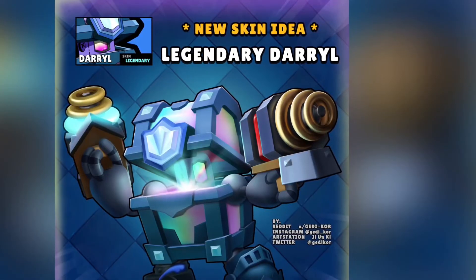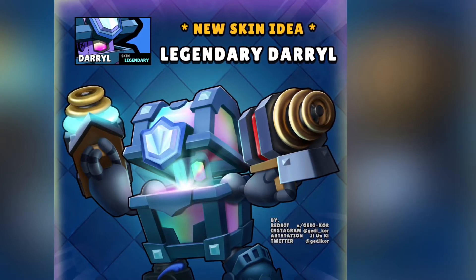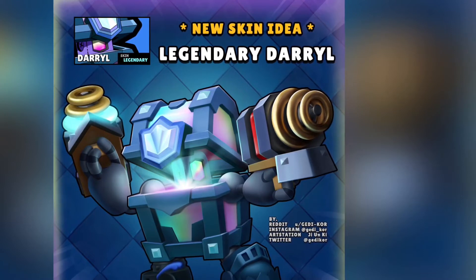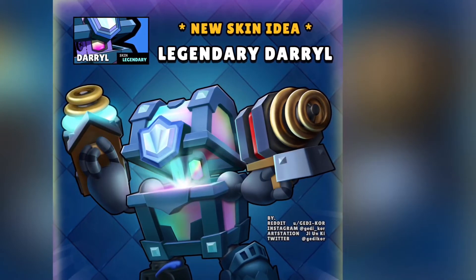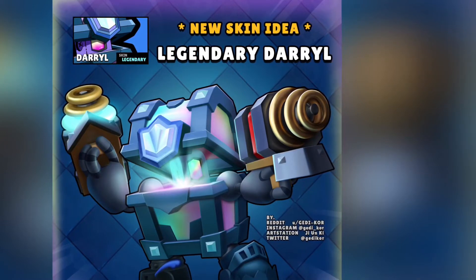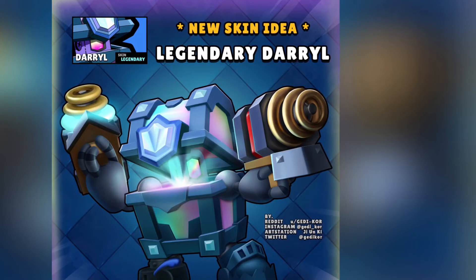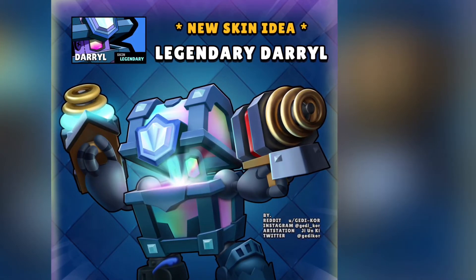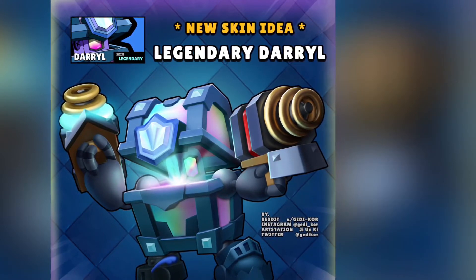Over here we have Legendary Daryl, another crossover skin. Right now in the game we have the Wizard Barley and the Night Witch Mortis, which are both crossover skins. The Legendary Daryl, in case you haven't noticed, is a Legendary chest, and he's holding two Sparkies instead of shotguns, which looks absolutely amazing. If they were to add this in the game, it would probably be a Legendary skin, and I would buy it anyway, because it just looks awesome.